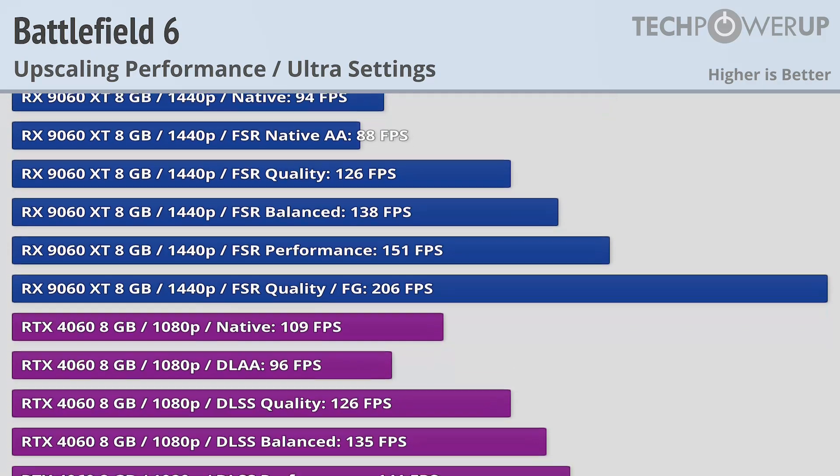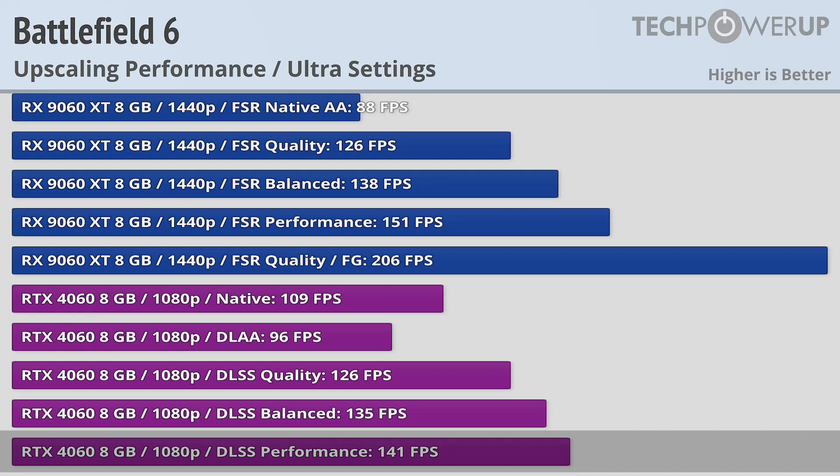And at 1080p with the performance setting, the RTX 4060 does come a bit short of 150fps, though you may be able to get there with lower quality settings.